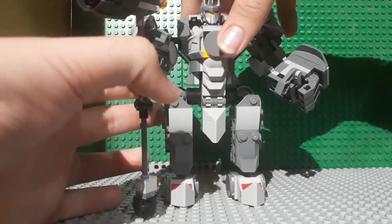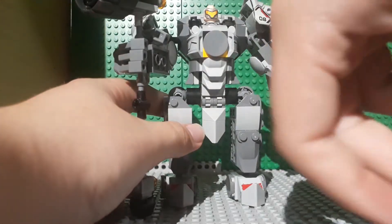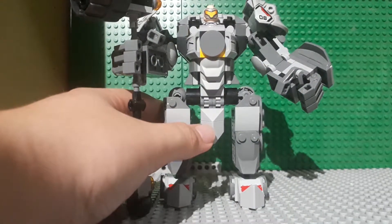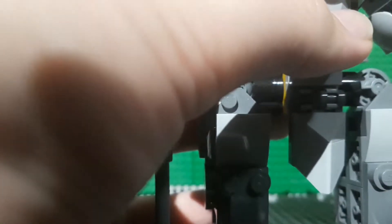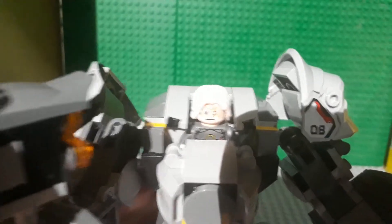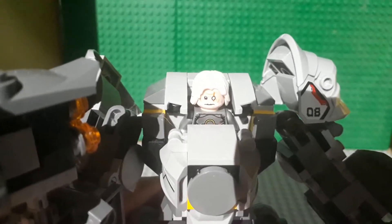One last thing I forgot to mention: you can take off Reinhardt's helmet piece here, and it's going to reveal just a mask on a flesh head. You get Reinhardt with a face — as you can see, he's an old man with a white beard and white hair.